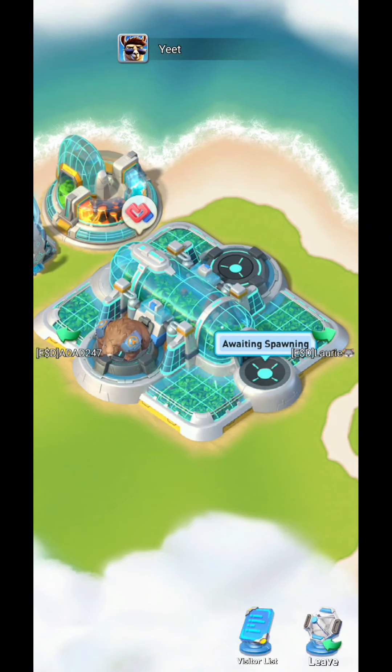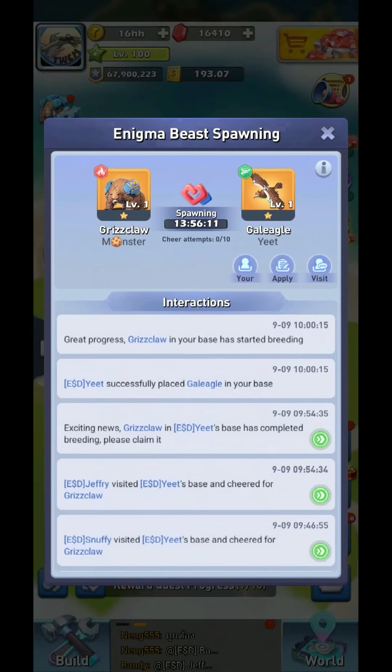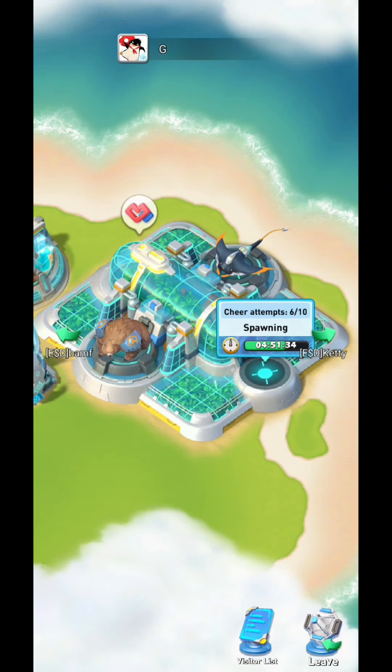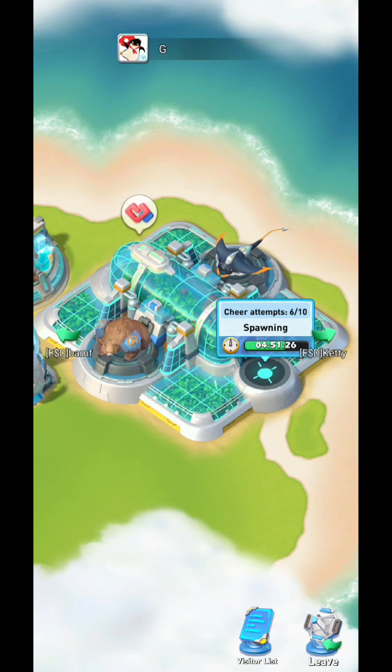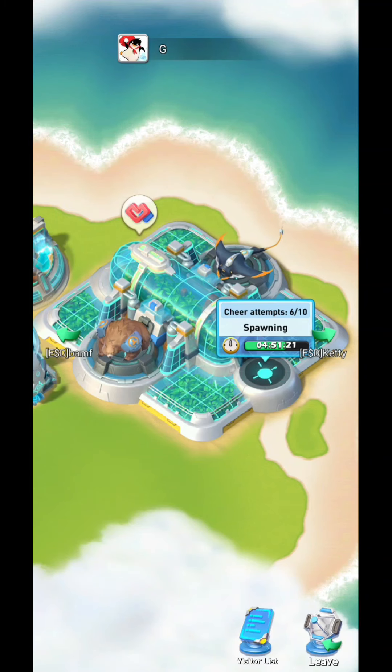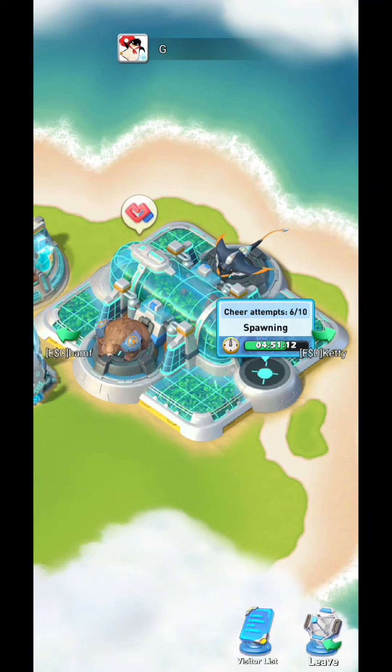Once he approves that application, people can visit and cheer. If you click visit and go to a base, it would say 'cheer' there if you had attempts left — I've already used all mine today. Cheering helps people speed up their baby production. That's the basics of enigma beast spawning, so enjoy the process. Hopefully everybody gets really good enigma beasts. Thanks for watching, like and subscribe, and I'll see you on the next one.